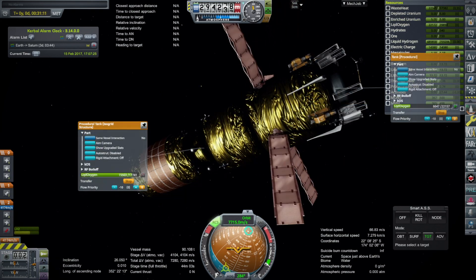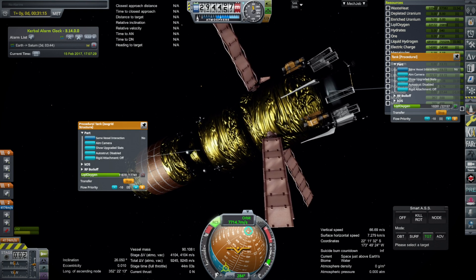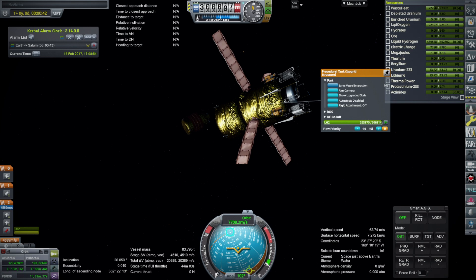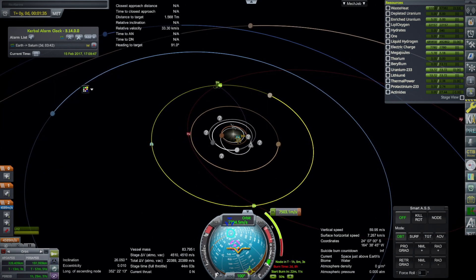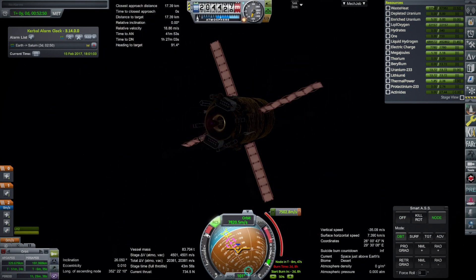We are docked and transferring fuel into the lander, then the refueler makes its way away. I wanted to deorbit it — it has RCS propellant to do that — but the RCS was too slow and it would have taken quite a long time, so I just moved it away and proceeded with the transfer burn.